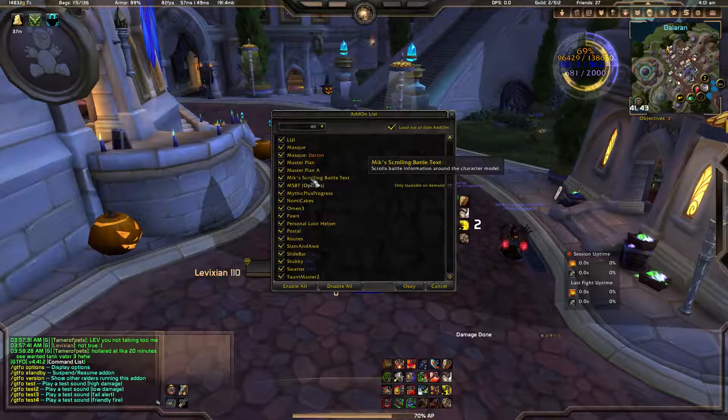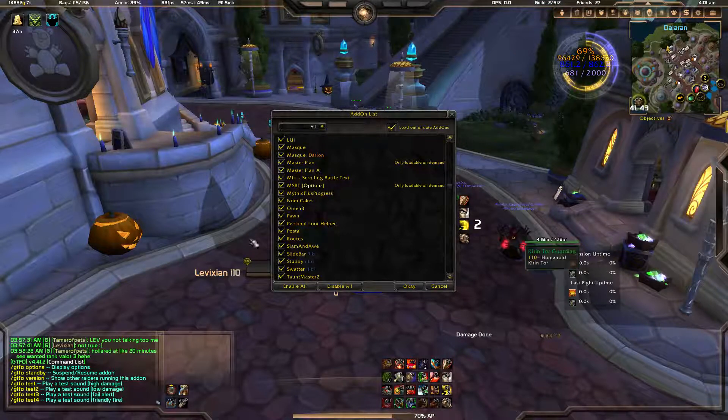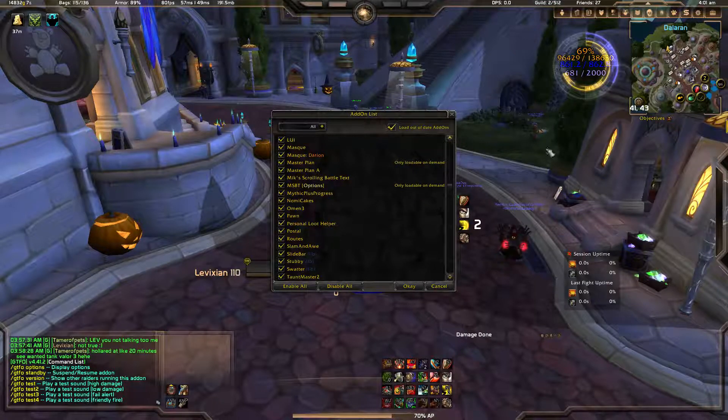Mixed Scrolling Battle Text — this was in my last UI. It basically scrolls text on the side of your screen instead of having it all bunched up at the top.